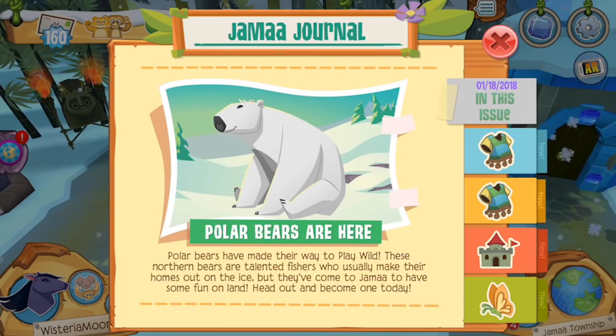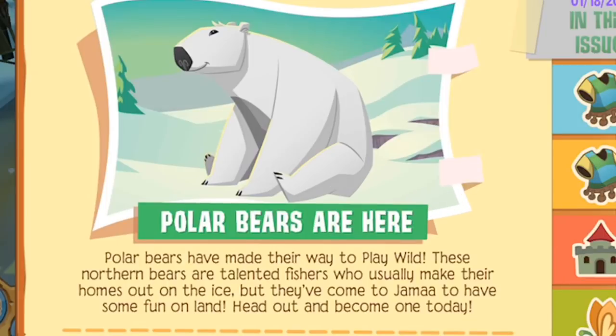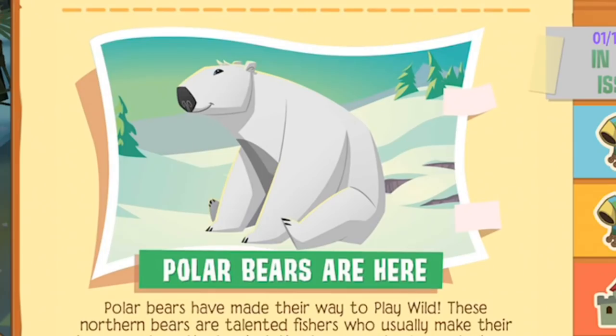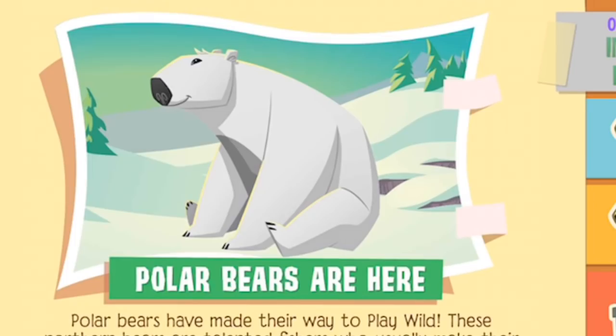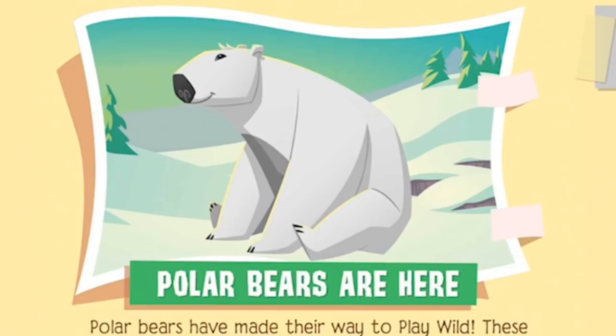They are the perfect winter addition. Let's give this a quick read: Polar bears have made their way into Play Wild. These northern bears are talented fishers who usually make their homes out on the ice, but they've come to Jamaa to have some fun on land. Head out and become one today. That is the plan, my friends — we are going to adopt ourselves a Play Wild polar bear. Let's check out the next item on the agenda.